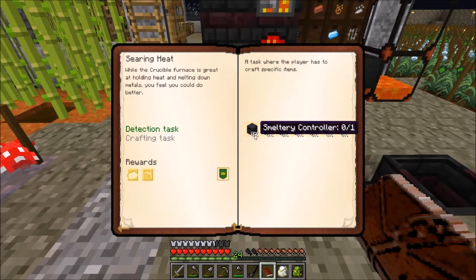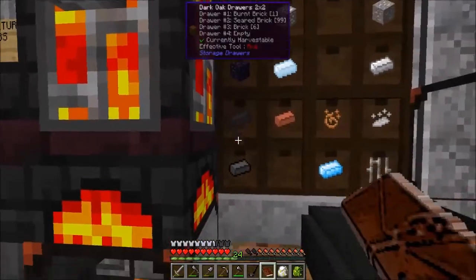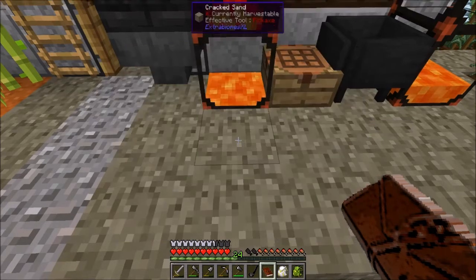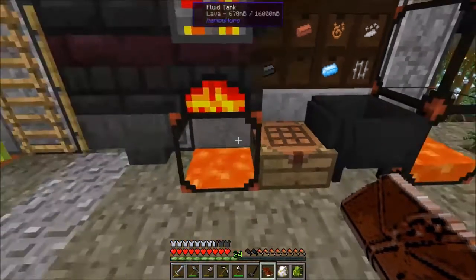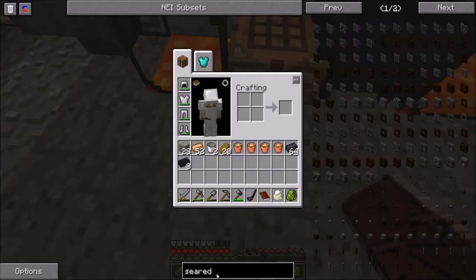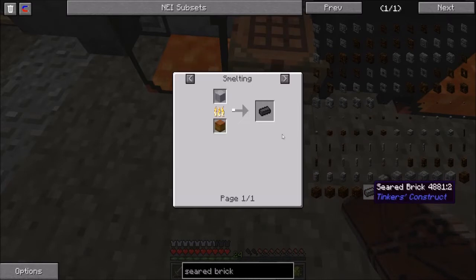This quest wants us to craft some different tinkers items, which we can do really quick. In order to do that we need the seared bricks - the small smeltery controller, drain, tool forge. Let's go through the process of making that now. I went ahead of time and made a whole bunch of seared brick. The process to make seared brick is basically by using cobblestone.